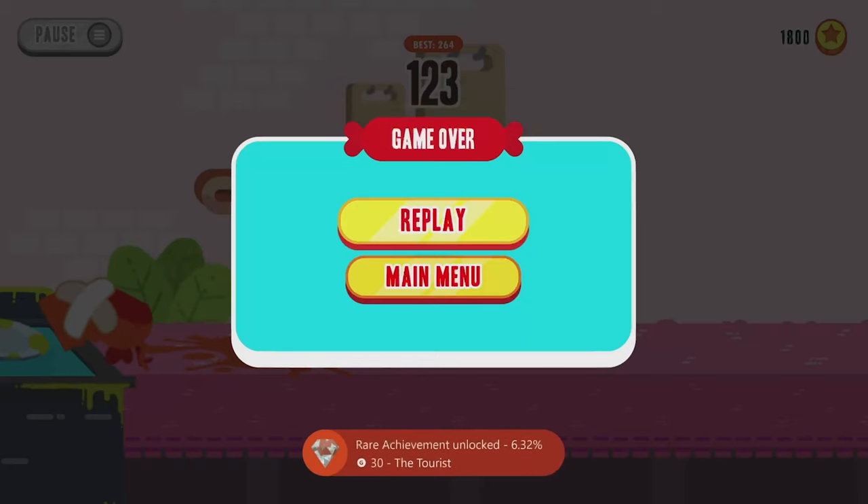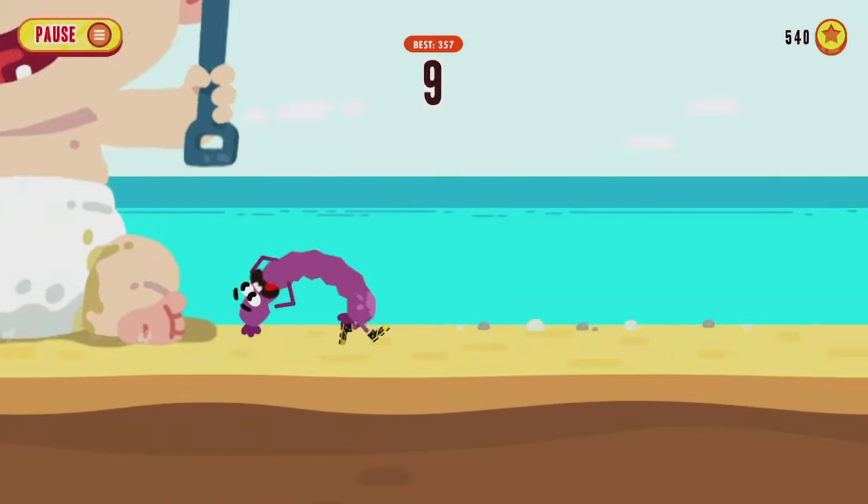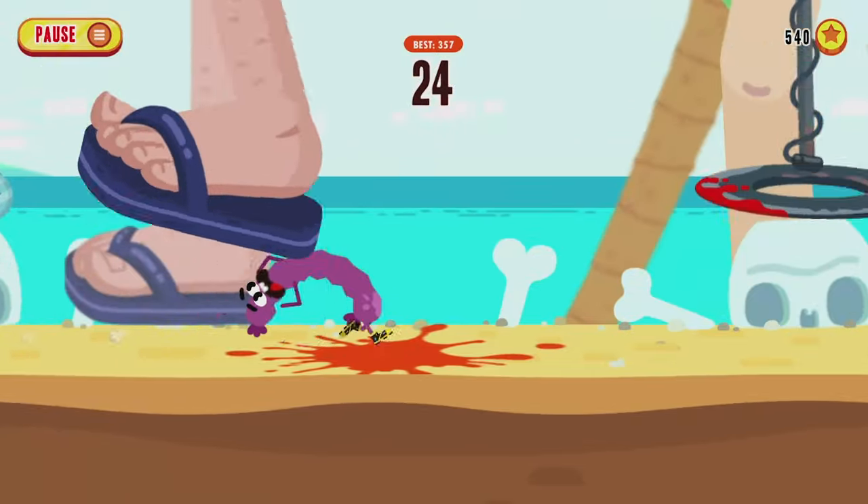There we go — the Tourist achievement for passing 100 yards in each of the survival locations: the beach, garden, and kitchen. Now we can select the Blood Wurst power-up again and head back to the beach level to grind out coins and the power-up based achievements.